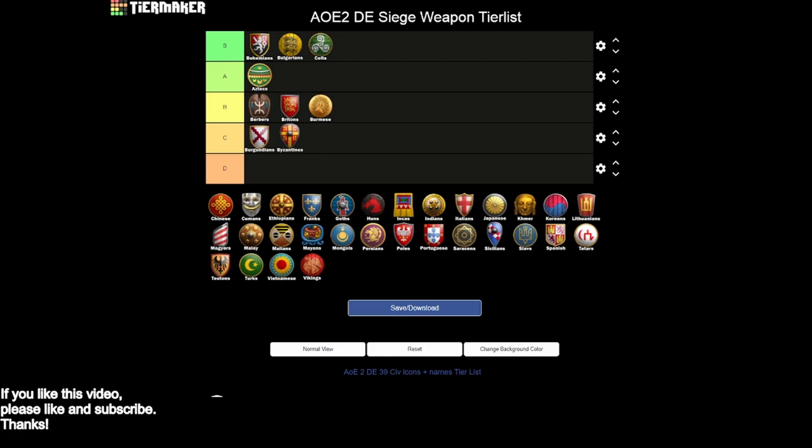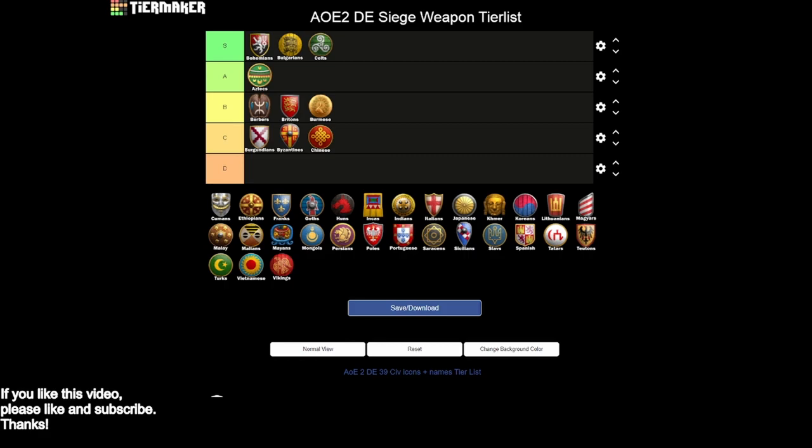Chinese are going to go into C tier. Their siege is not that strong: you miss the siege engineers technology, you miss siege onager and bombard cannons. You do have heavy scorpions with upgradeable attack and siege rams, but without siege engineers that lags behind. Your technologies are a bit cheaper to research, which is helpful, but you just don't have the options. You're pretty reliant on just a few choices here.